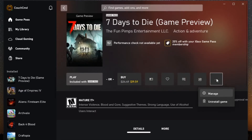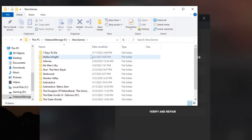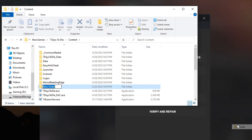As far as modding 7 Days to Die, you're going to open up the Manage menu, go to File, browse to the location, go into the 7 Days to Die folder inside of the Content folder, and add a new folder.